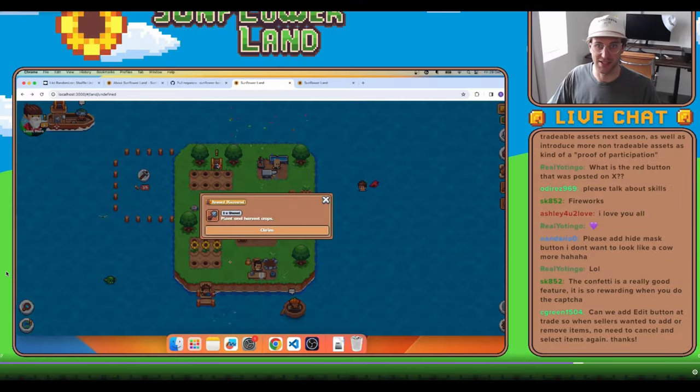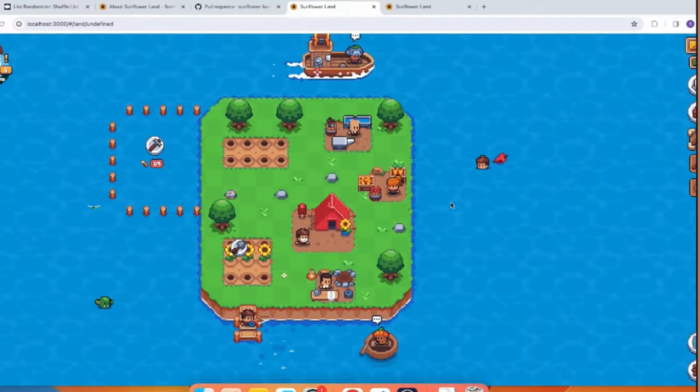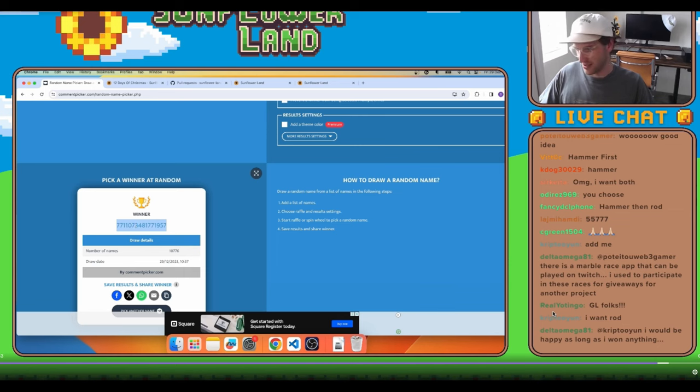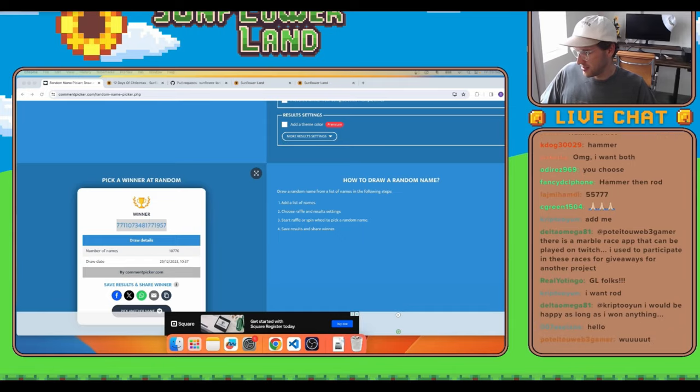In case you haven't noticed, there is now a confetti animation when you open a chest or complete a capture. Finally, congratulations to all the winners of Grinx's Hammer and Ancient Road for the Christmas event — very happy for you guys.